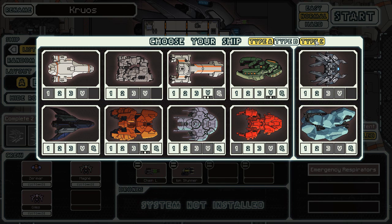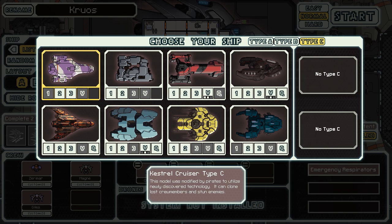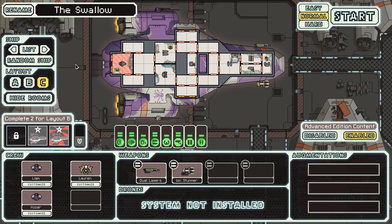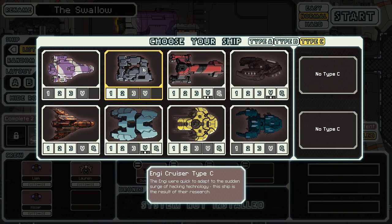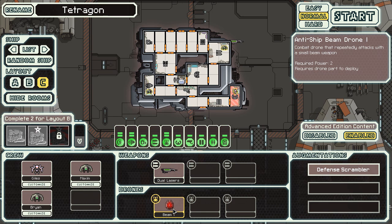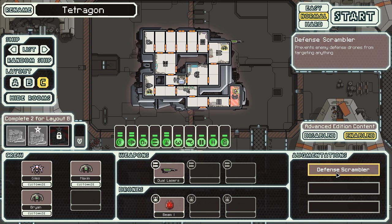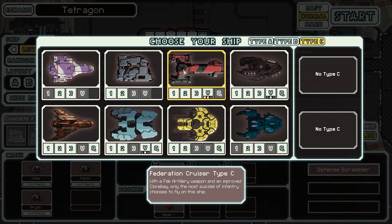They've added Type C ships all over the game. There's a Kestrel Type C, which isn't really anything notable to be honest — just like all the other Kestrels, which I never touched because they were kind of boring. The Engi Type C quickly adapted to the surge of hacking technology. They've got a hacking module, a drone, the idea being you lower shields with dual lasers and then use the beam drone to finish them off. They also have a defense scrambler that prevents enemy drones from targeting anything.